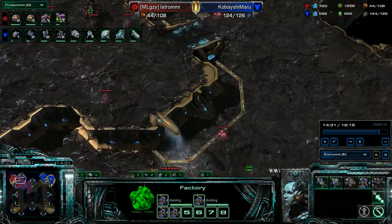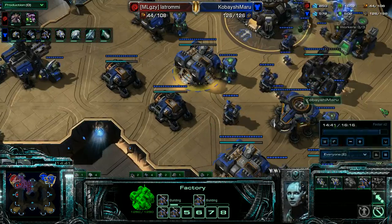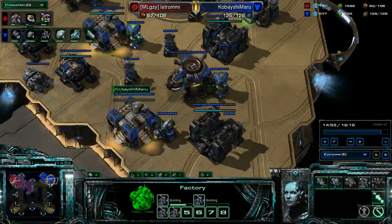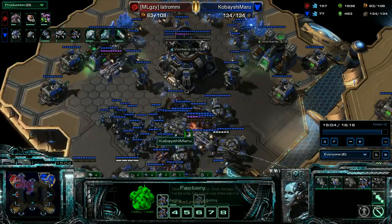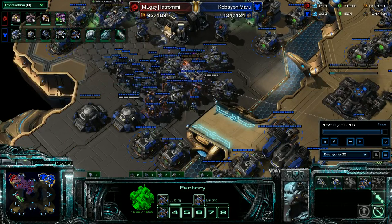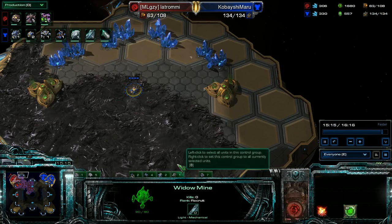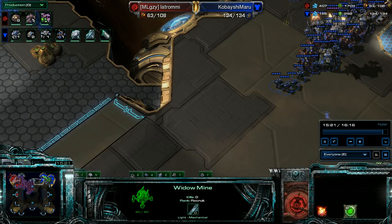But there isn't - he's just going Ling-Bane. But I have to prepare for the Mutas because it's really the only way I can die right now. Three turrets, a couple turrets, three turrets. Here's my force - I'm at 130 to 60 supply. I don't know that I'm this far ahead. He takes his third over here but never tried to take this third, and I push out.